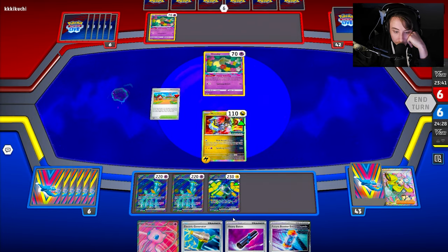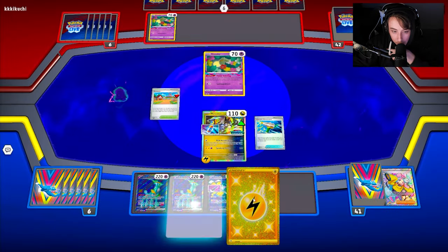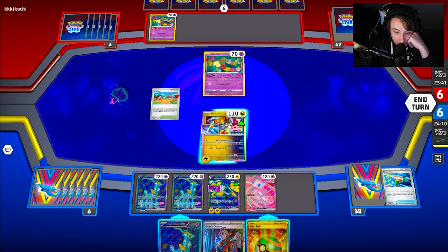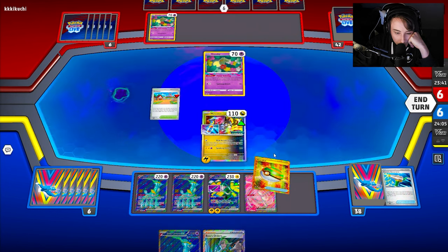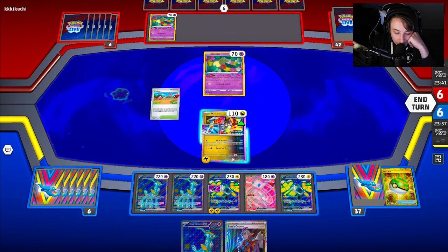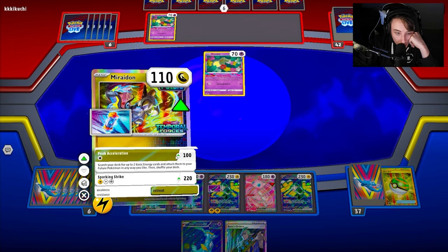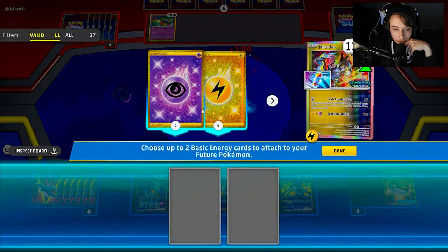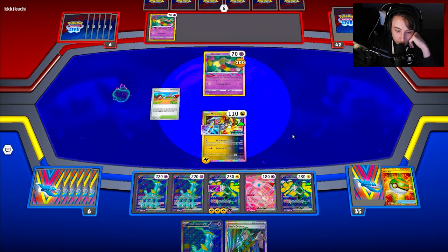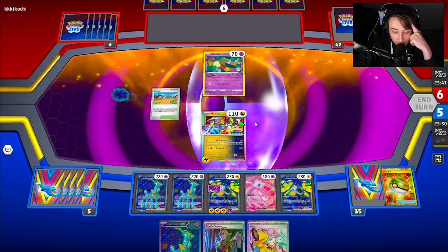We have Crown and Hands set up, so we can go Baton, Future Booster, retreat pivot out of it, go Mew, then Generator — hitting two, which is great. If we can hit another Generator off Mew we might be able to attack with Hands. We don't hit it, but that's okay. We'll Nest Ball for a Hands in case my opponent gets off a Gouging Fire next turn — it can technically knock out Iron Hands and then the Baton will activate, putting energy onto the next Hands. We go Peak Acceleration for 100 damage and search for a Psychic plus Lightning energy.